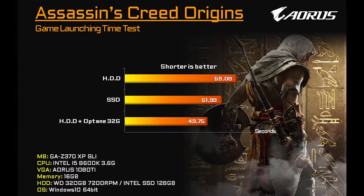Next game we'll look at is Assassin's Creed Origins. The same numbers bear out in this benchmark — you see the hard drive taking the longest, then the SSD, and finally the hard drive with Optane.